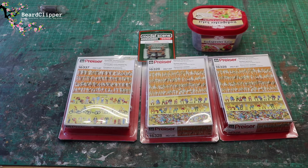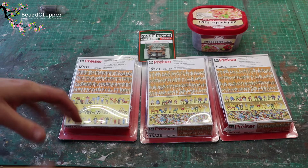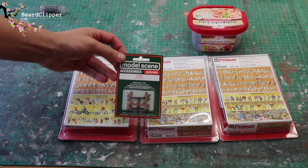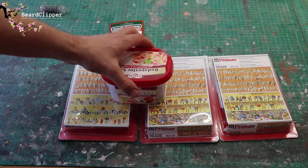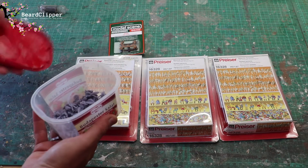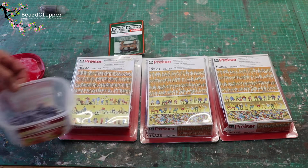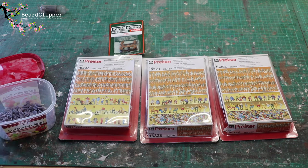With most of the terrain done on the scenic end of the model railway, I now need to populate it a little bit better. I put some people on but there are quite a lot of places that would really do with a bit more life. I've got three packs from Preiser which I bought in Belgium before I did anything - several years ago now, so I've had these in storage a long time. I'm going to pick out a couple of miniatures, including some dogs to run with the people playing with kites. I'll also go through this pot of miniatures I've printed out for use on the model railway.